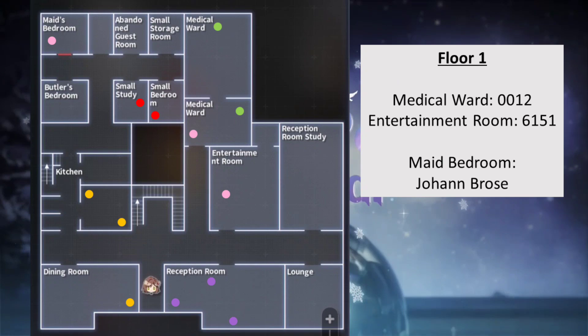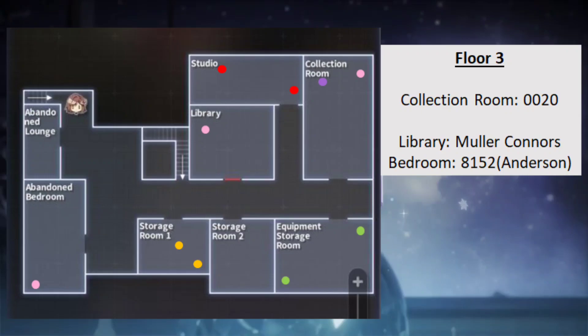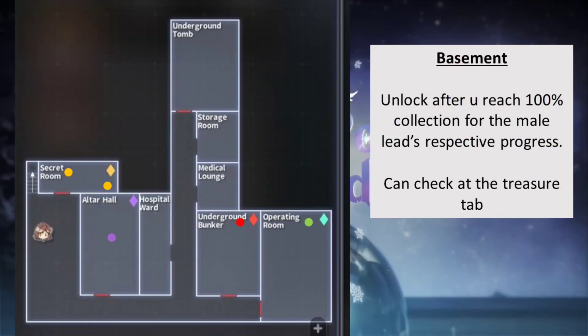Before I go, here's a short legend on how to read the map: the different circle placements are the places you need to interact with. Yellow means you need Luke to accompany you, red is Autumn, green is Vane, purple is Maris, and pink circles mean you can use any meal lead to interact with the clue. That's all — have fun playing the event, bye bye!